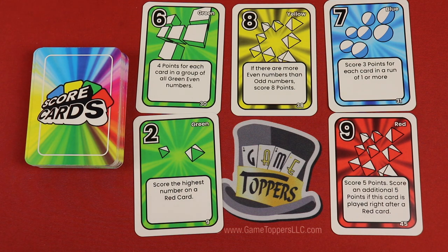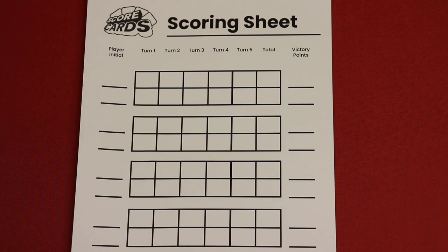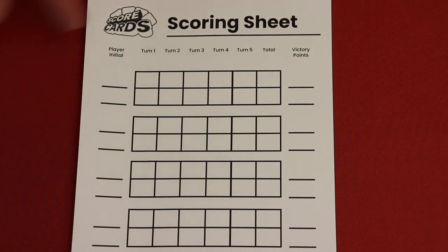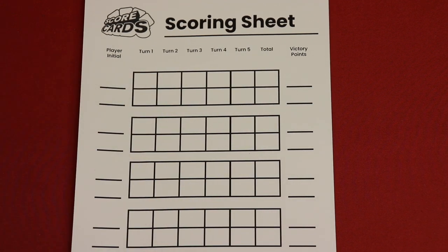Let me show you how you actually do this. I'm going to show you how to play a two-player game first and then I'll talk about the three and four-player game later. There are four rounds in a game and each round is going to have five turns. You're going to be dealt a hand of five cards, and you're simply going to play a card and draw a card. After five cards played, it's going to be the end of the round and we'll score.